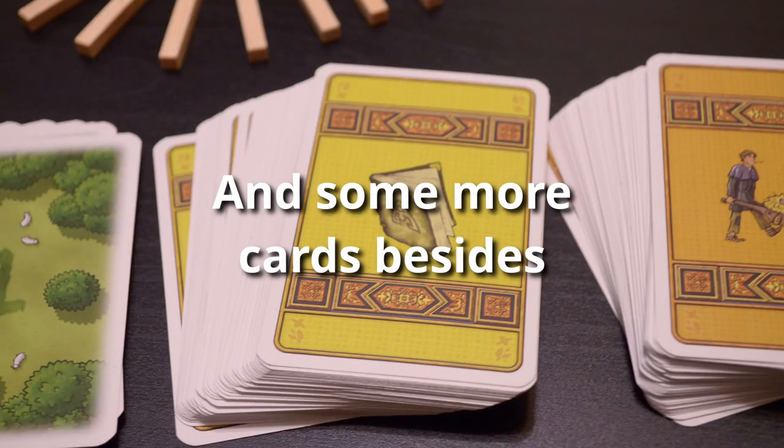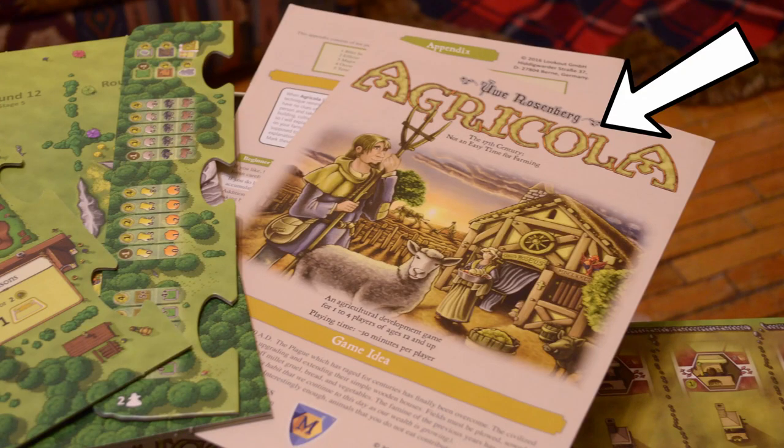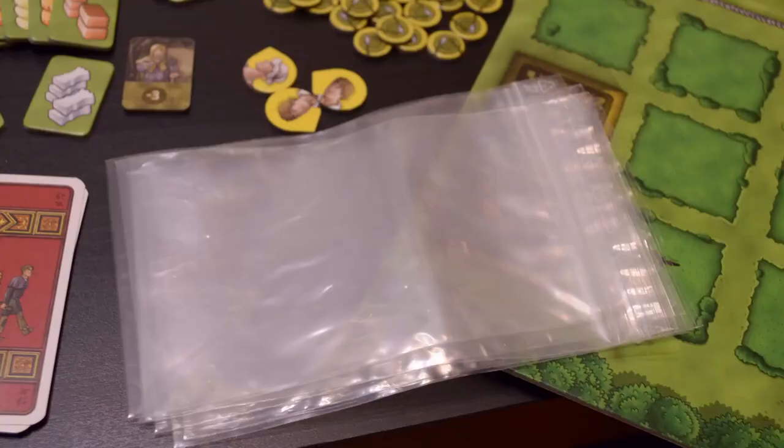You can use these to mark what you would suggest that they do on their turn, giving them more limited options to make it easier to grasp the game. Also included are two decks of cards, a rulebook, a handy appendix, and multiple empty bags so you can store things however you want.